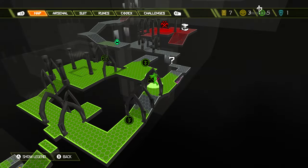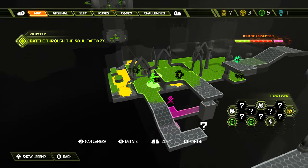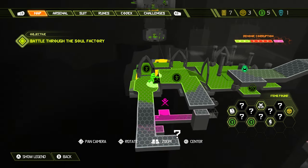Activating the auto map station will reveal the rest of the map to us, not just the bits we have explored. On the map the auto map station is found right where the slayer is currently located.